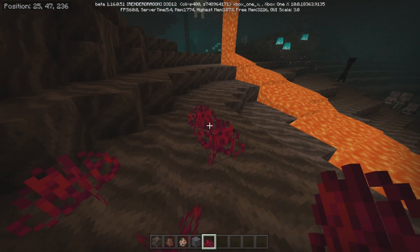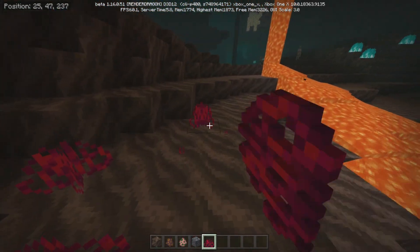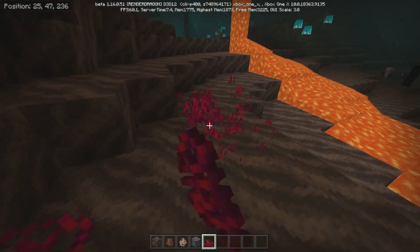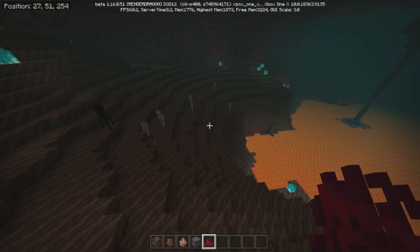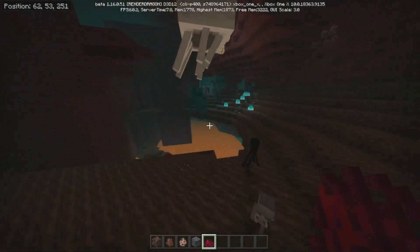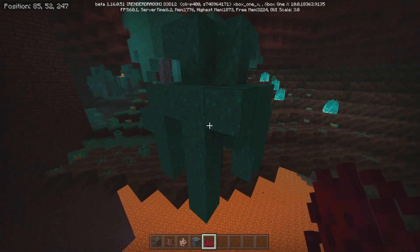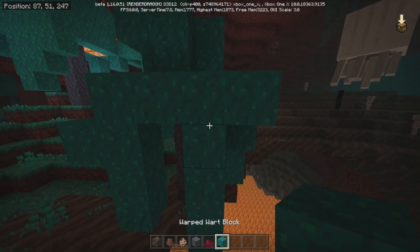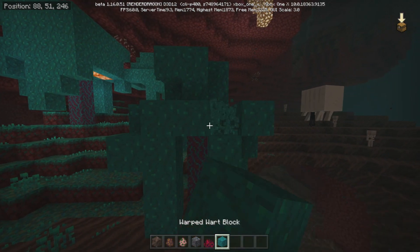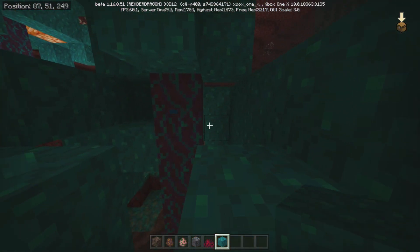Crimson Roots. Interesting. I wonder if you can harvest it. I should probably put myself in Survival in a little bit. A lot of skeletons. Endermen in here. Oh, look — there's blue. What is this? Is this a tree? Warped warp block. So instead of leaves, I think we have these — and these are the trees.